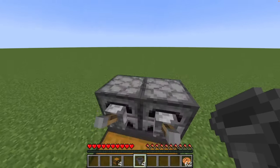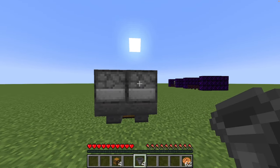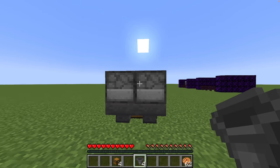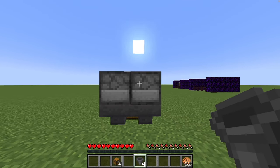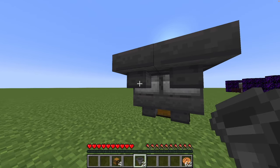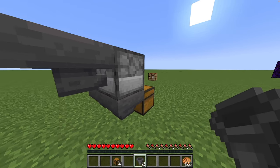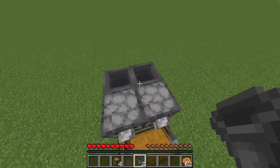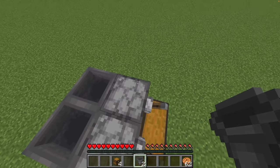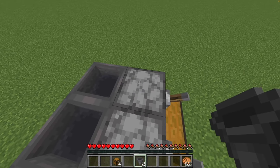Next we will place the remaining hoppers. Go to the back of this construction and connect the hoppers to the back of the furnaces. Crouch, press the place button, and as you can see we have successfully connected them. The next two hoppers are going to be on top of the furnaces — there's not a lot you can do wrong here, so just place them while crouching.